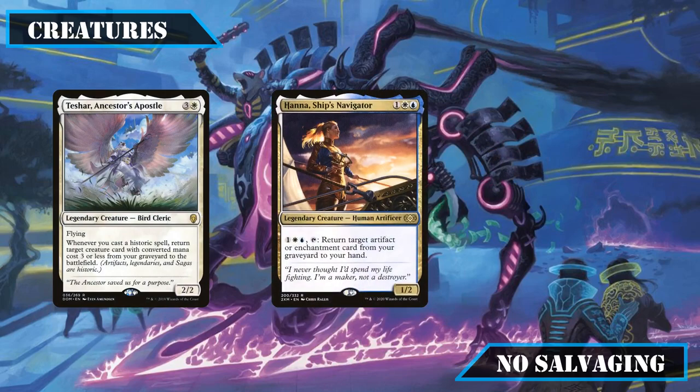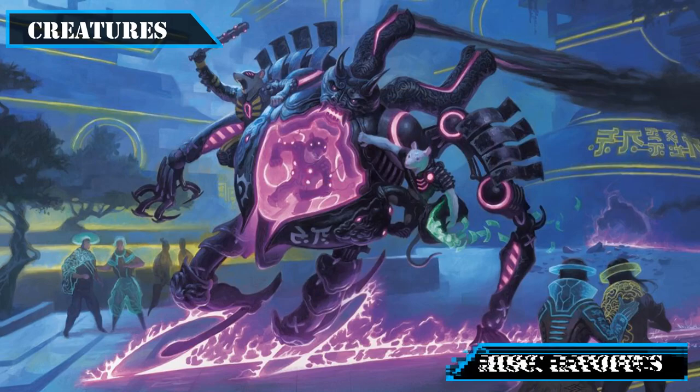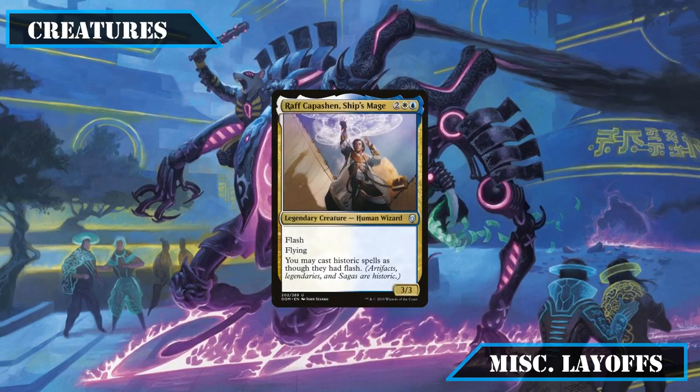Teshar Ancestor's Apostle, Hana Ship's Navigator, and Emery Lurker of the Lock fail to make the cut, as while each is a potent source of recursion, our build has no way to enable them apart from waiting for opponents to remove our stuff. Indomitable Archangel is a non-bo with our commander since Shroud prevents her from targeting our vehicles. Cataclysmic Gearhulk does too much damage to ourselves as we can't afford to lose the vast majority of our vehicles to wipe the board. Raven Capuchin Ship's Mage just proved a tad too mana-intensive.